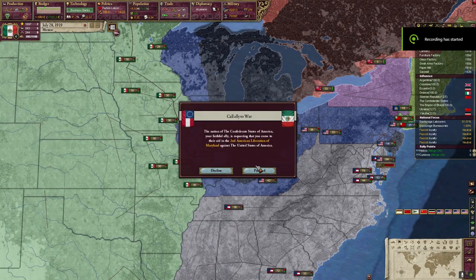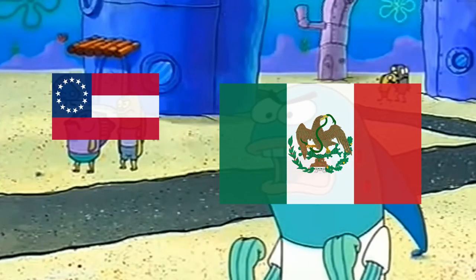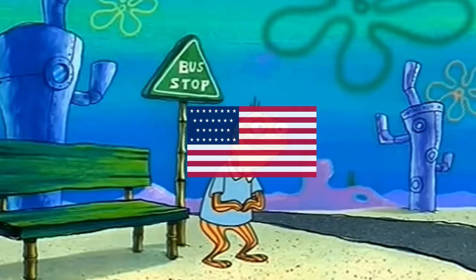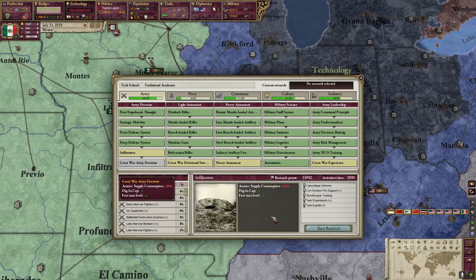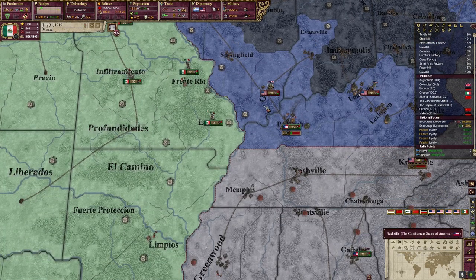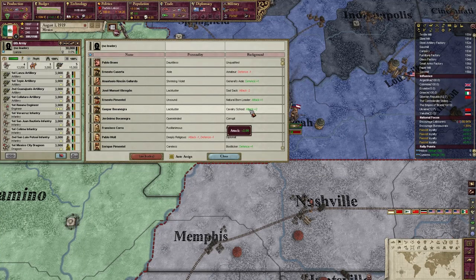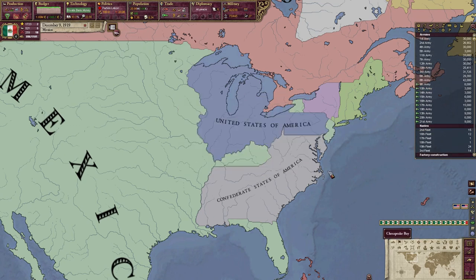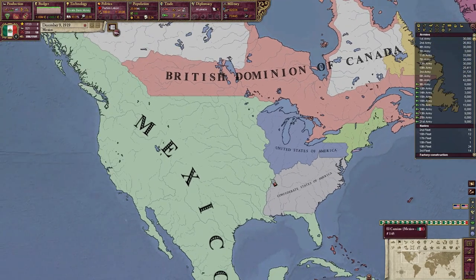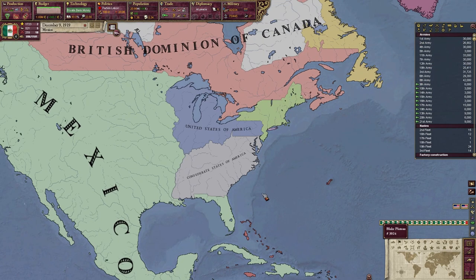And after all of this — you guessed it folks — another war with the US broke out because of Maryland. How many times do we have to teach you this lesson? This time, since the Confederates were in my sphere, we crushed the Americans and basically lowered them even below secondary power. I also decided to take New Jersey and redid the borders in North America, giving New York to New England as well as New Jersey to clean up the mess.